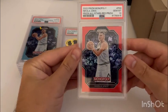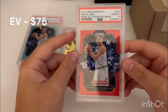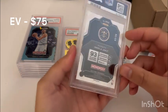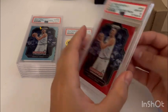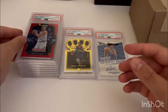Next one up we got one more of those red Jokic Monopoly Prism cards, and this one got the 10 as well. So we gemmed all the Monopoly Prism Jokiches — super nice.